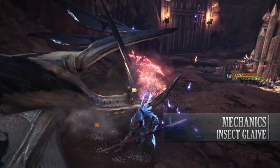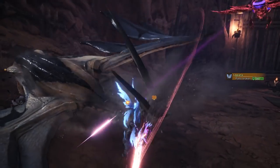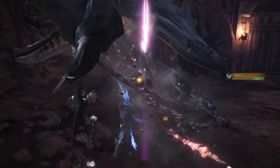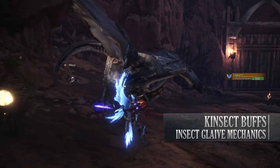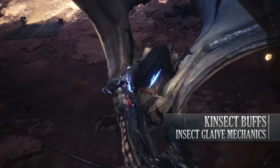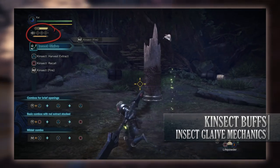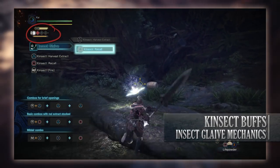Moving to the unique mechanics of the Insect Glaive: the weapon divides into two categories — the glaive and the Kinsect — and together they work in unison. The Kinsect is what makes the weapon so versatile; this insect located on your right arm can be sent off to harvest different extracts — essentially buffs — from a monster. All of this information is indicated in the top left corner of the screen underneath your sharpness gauge.